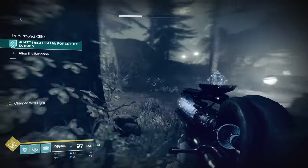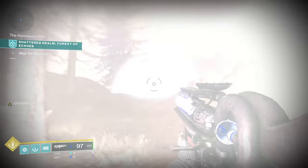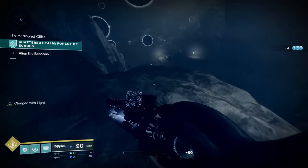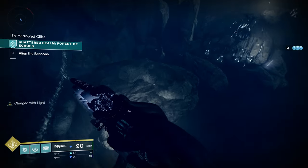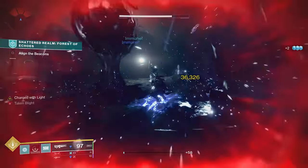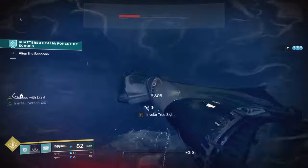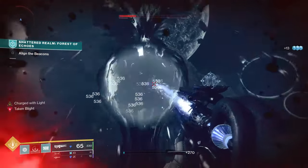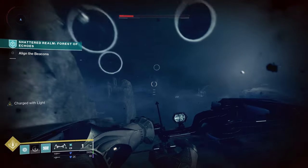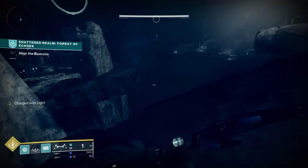Now you need to keep following basically the path we came. You see those Blights over there? You can go that way, or there could be some adds that want to get in your way. Hop down here — going to have some adds, might have to get a little mix-up in here. If it gets a little spicy, be careful about stuff trying to kill you. Take out the Blight so you don't die on this platform. Keep following these up in the sky — these are taking you where you need to go, but you can just follow where I'm going just as easily.